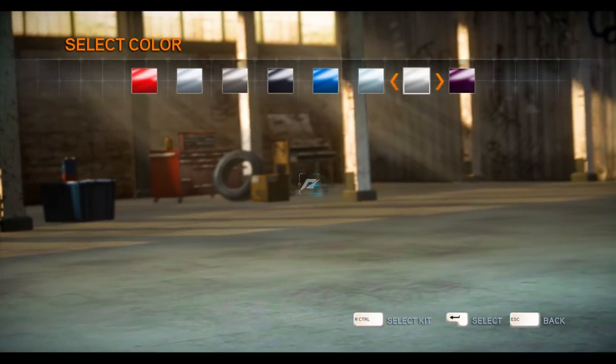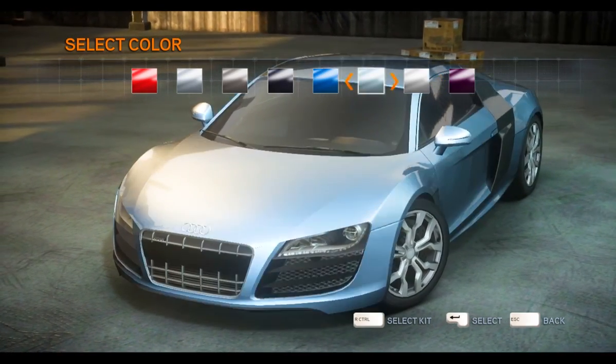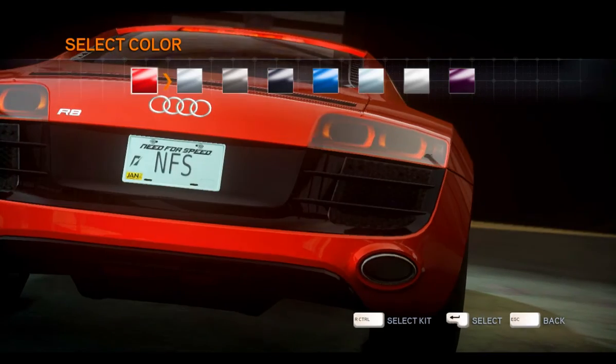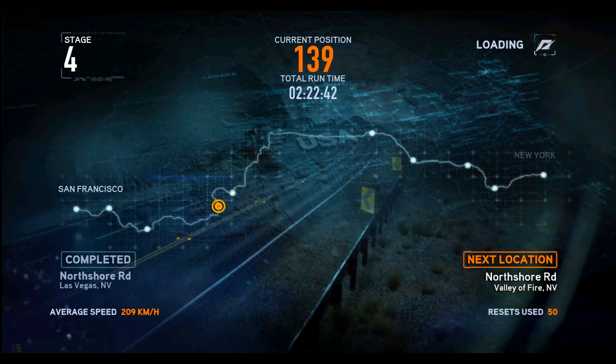I'm gonna go with the rich color — I love a purple roof, that looks sick. No, that's too common. I'll go with the purple, that's distinctive. Remember, in the previous video — there's a link on the right side of the screen — we finished in New York at position one. Currently we're in the first stage at position 139, which is kind of weird. We are going to the Valley of Fire — let's do this!